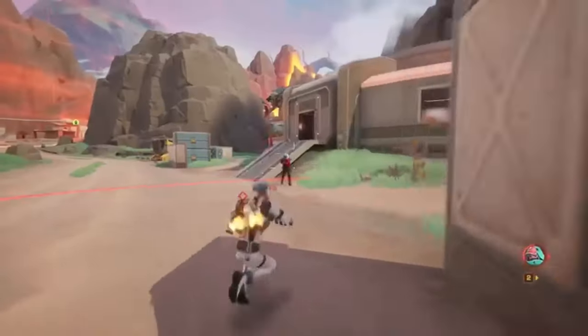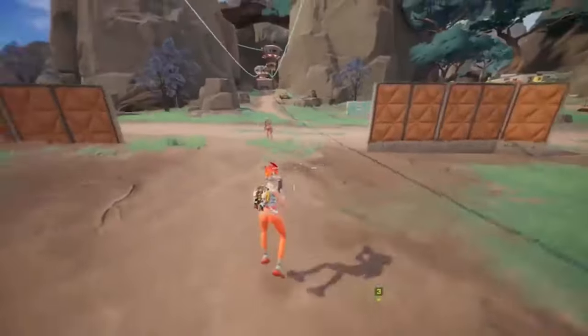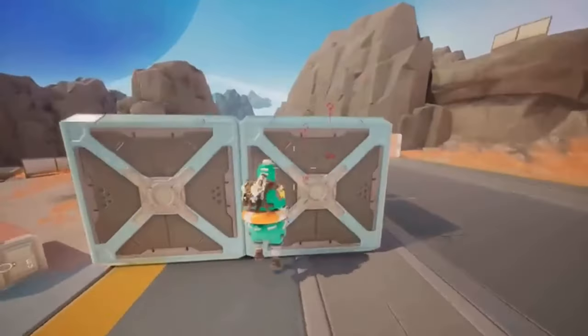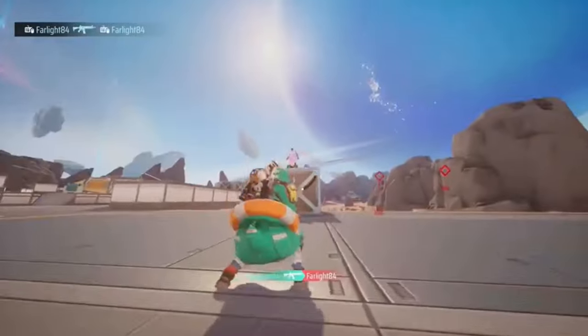Jet slide is also improved — it's even smoother and more responsive. You can now cast skills while jet sliding. You can also crouch in mid-air to jet slide, which applies to both side and backward jump. This means that whether you are on the ground or in the air, you can jet slide at any time, enhancing your ability to evade attacks.